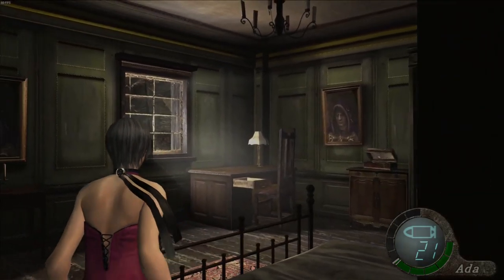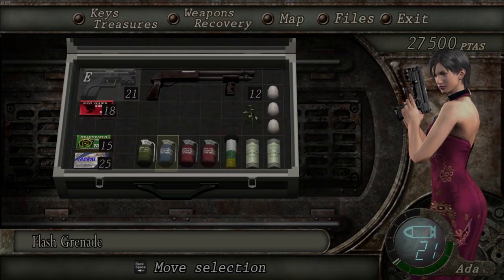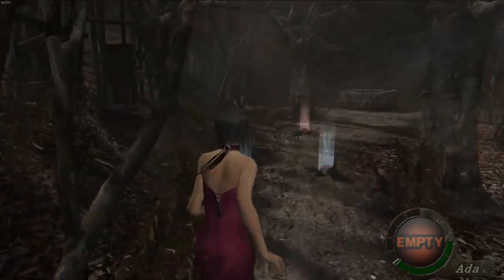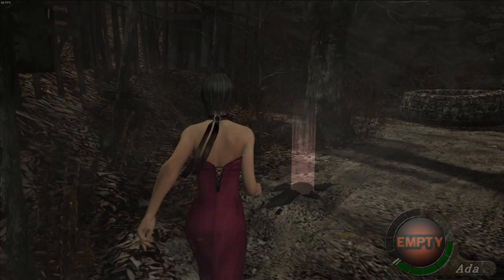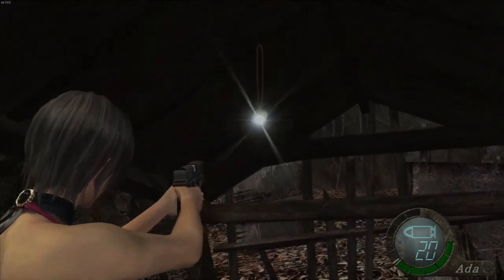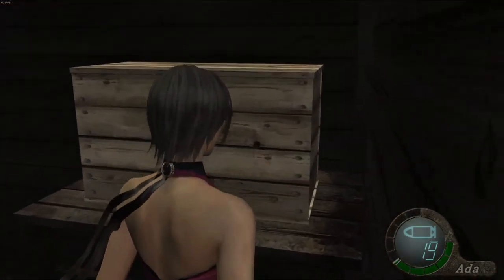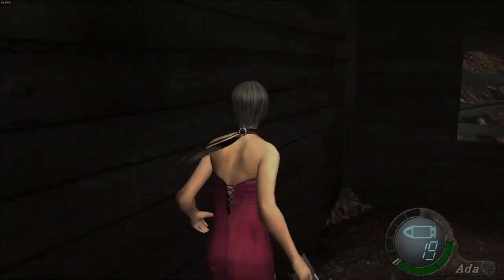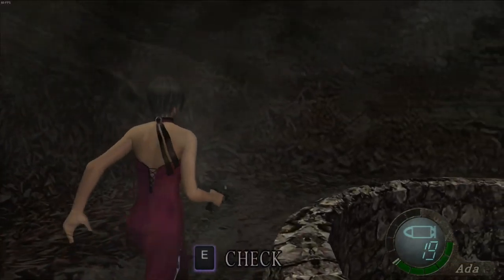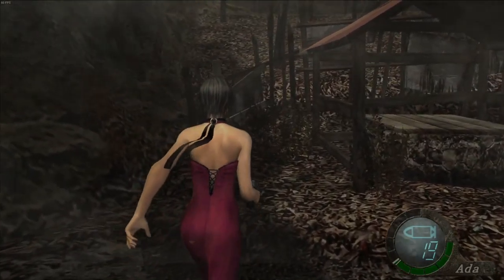Before visiting the merchant, there's a sneaky little thing we can do that's very easy to miss. We have a flash grenade. Going down here — there's nothing down here apart from an item we need. A nice juicy piece of treasure. Some bobbles too — actually a decent amount of treasure. Plus some more TMP ammo, which you seem to get a lot of.